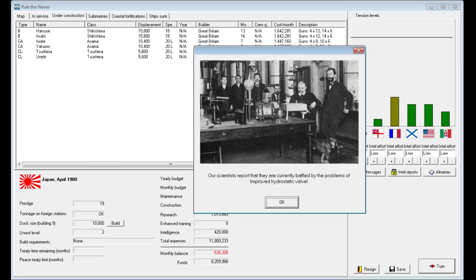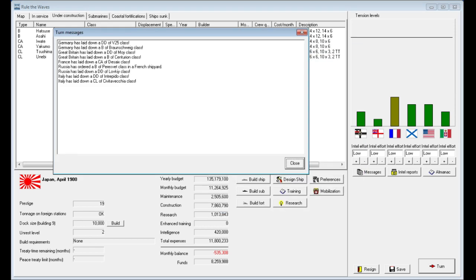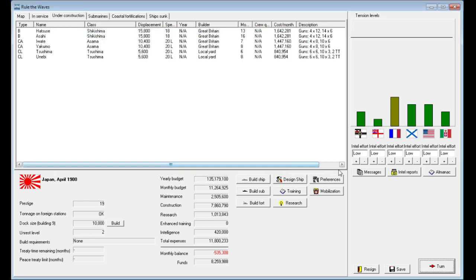Let's advance to April. Scientists report they're currently baffled by the problems of improved hydrostatic valve — that's a research and development problem we're having. Every single turn you do get an update on these items. No new intel reports, just some additional ships being laid down. Our monthly balance is slowly creeping toward the positive, which is a good thing.